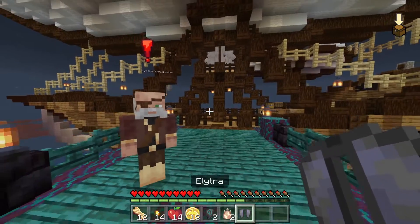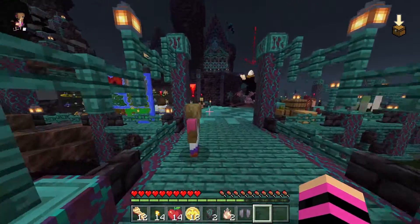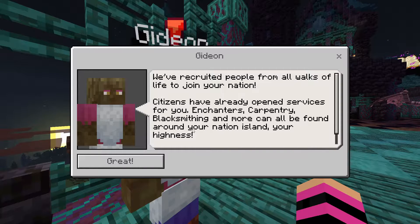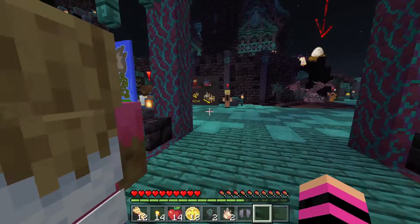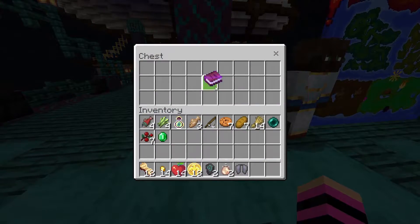There's a big arrow, let's talk to Gideon: 'We've recruited people from all walks of life to join your nation. Citizens have already opened services for you — enchanters, carpentry, blacksmithing, and more can all be found around your nation island, your highness.' So I'm a queen! Let me check what else is here — the Islands Expert.